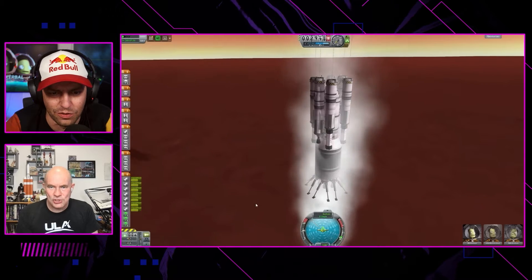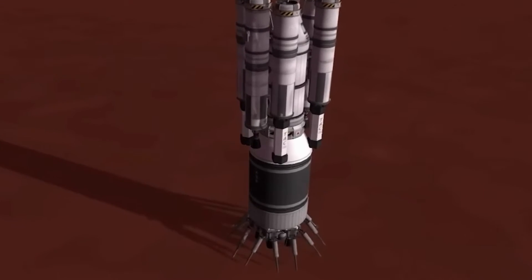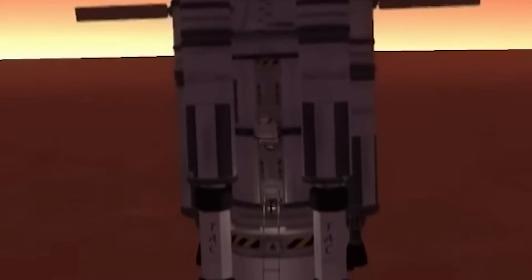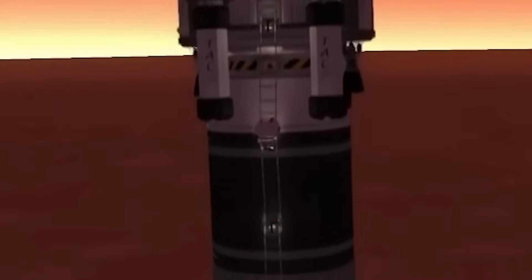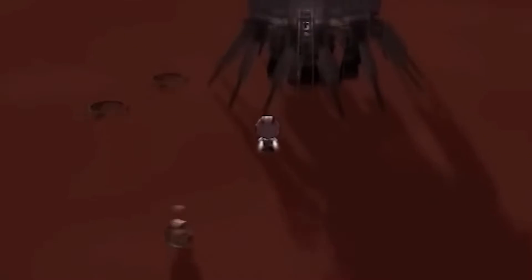Retro burn time. Here we go. Coming down to the surface — very gently. Good job. That is one heck of a long ladder. You could practically base jump from that. There's no air — he does base jump!